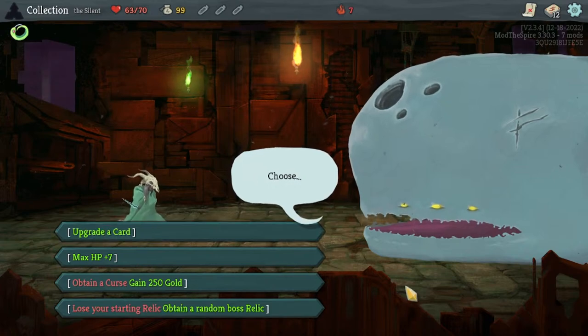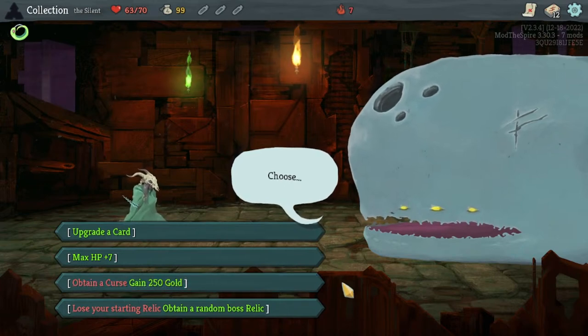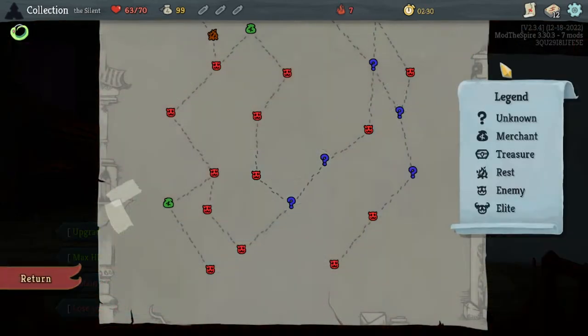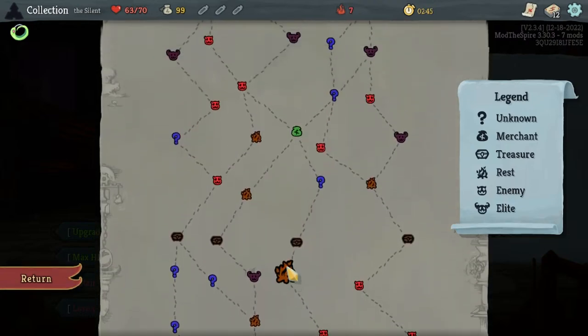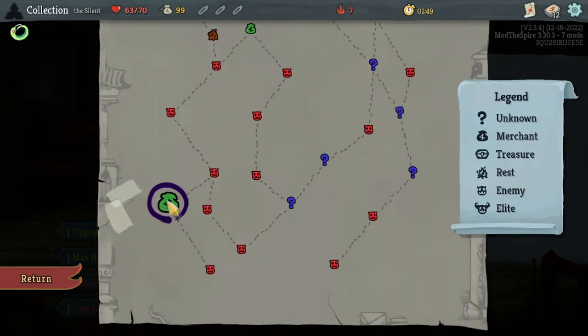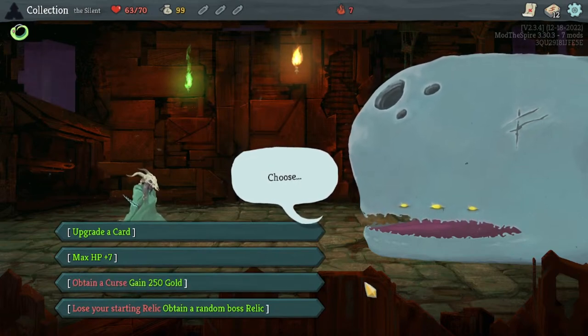For the Neow bonuses, I'm thinking about upgrading a card or losing my starting relic for a boss relic. I really don't like getting a curse as a blessing — 250 gold is not bad, but obtaining a curse is terrible. We could go to an early shop, remove the curse, and buy a good relic. However, looking at the act layout, it doesn't really support that. I like to get a couple of elites in Act 1, and the map doesn't favor the shop route.